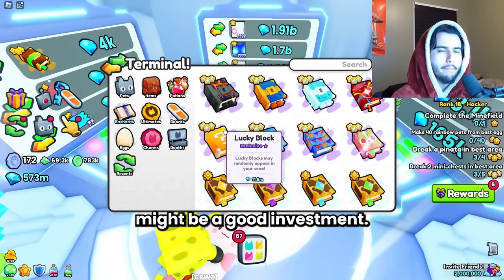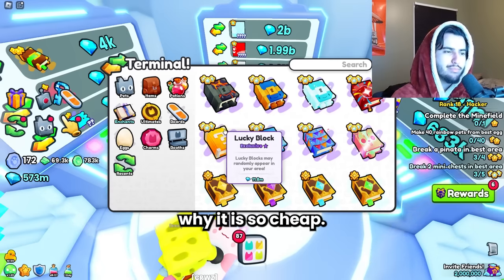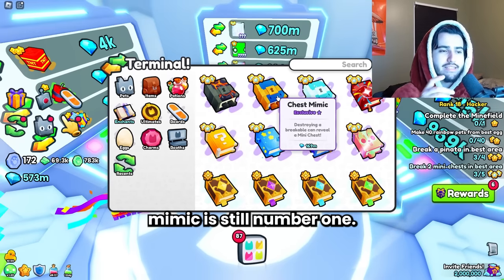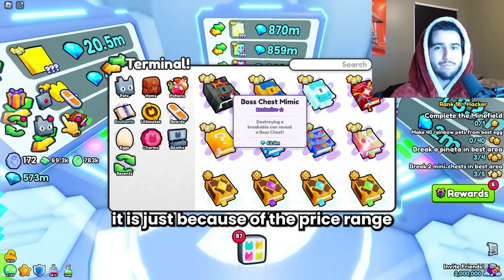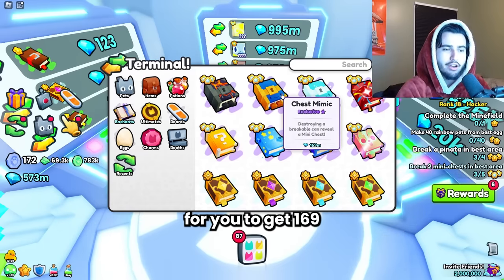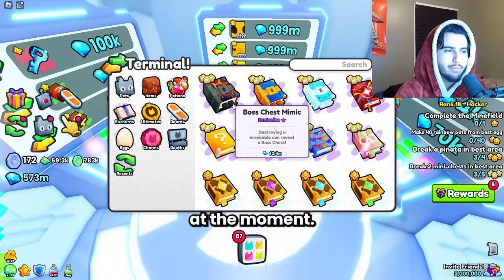The lucky block actually might be a good investment. I still don't really understand why it is so cheap. It is the best loot enchant behind the boss chest mimic. The only reason I'd say to buy the boss chest over it is just because of the price range right now — it is going to take a long time to get 169 million in value back, and the boss chest is just more obtainable at the moment.